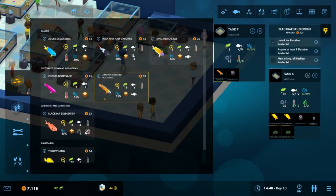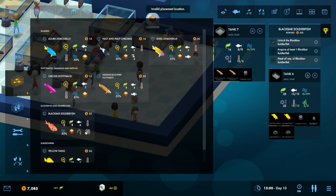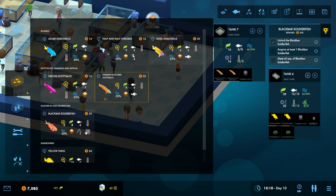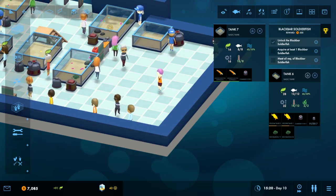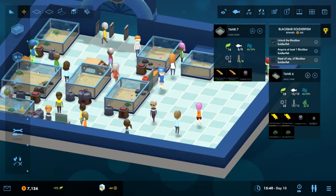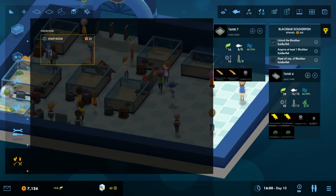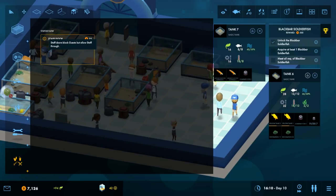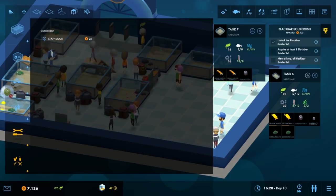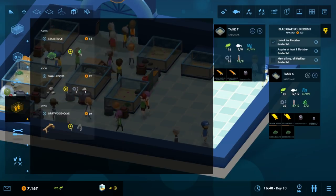I'm going to buy another one of these. The bullies and the bully tank. Black bar soldierfish — sure. Right click. Can we get an amenity? Staff door — what's that? Staff door is blocked — guests would allow staff through. So you can have like staff-only areas. That's interesting.